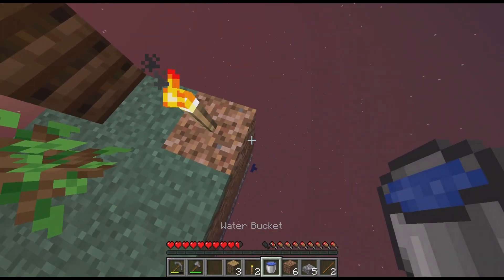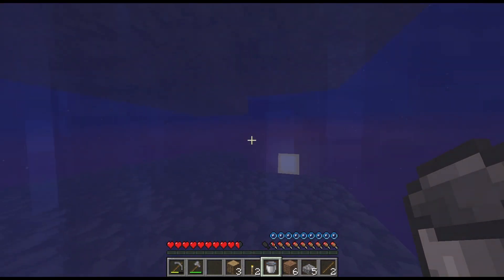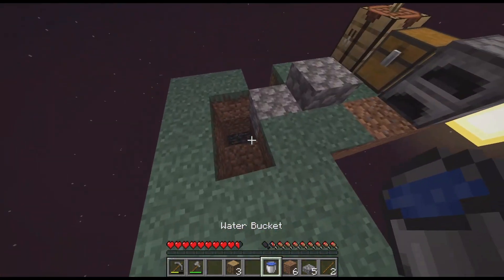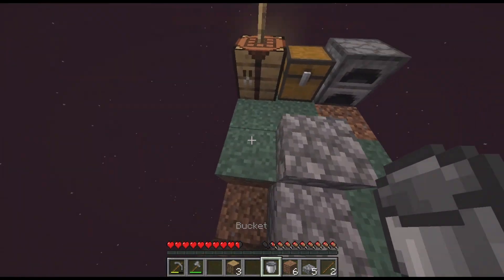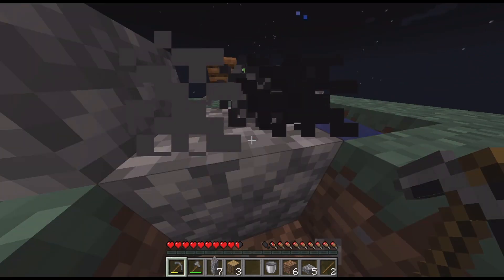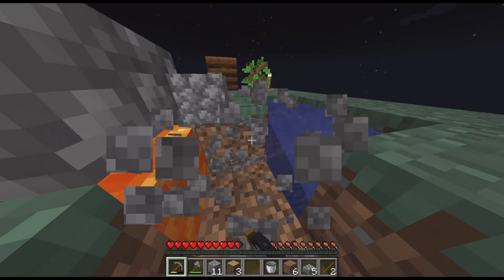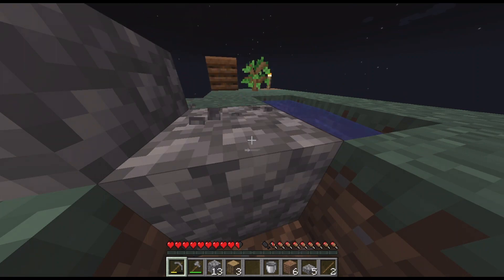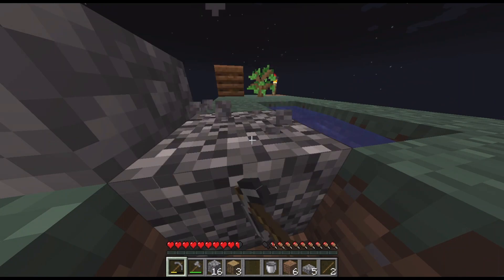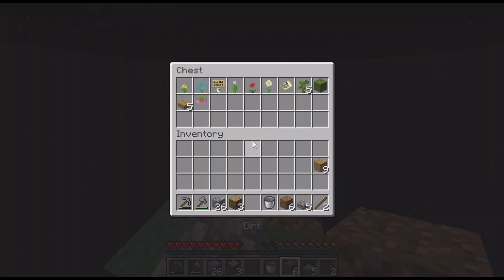I'm gonna take the bucket, go down to the bottom platform — that could have been really bad if I'd accidentally jumped down. I'll put a torch down here, then put the water back. Probably so many people are screaming at me to use slabs instead of full blocks, but I don't really care — slabs are annoying to place. One wrong move and you have a big problem. I know slabs are more efficient but they're just ugly. Oh, I just broke a piece of dirt — no wait, the dirt's still there.